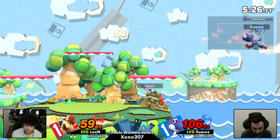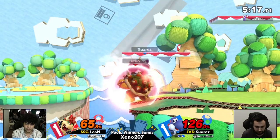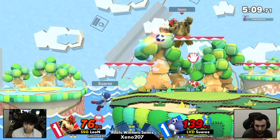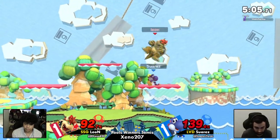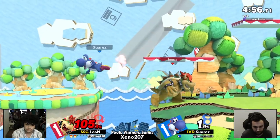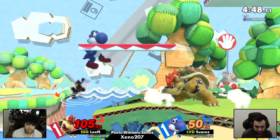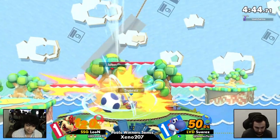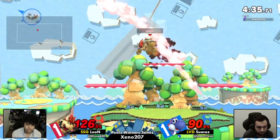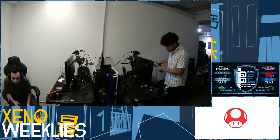Hard read on the up smash — those back airs aren't gonna kill off the top. This is like a strong counter-pick for Bowser to have a tri-platform stage because that top platform side-B is just going to end stocks very early. Leon is making all the shield games — I cannot believe he waited so long. With how aggressive Leon's Bowser can be, he's quite patient. The shield games — people just dash up into each other and hold shield. Got him with the side-B out of the egg shake! Good reaction from Suarez to not eat that up smash, but Leon takes it in complete control.